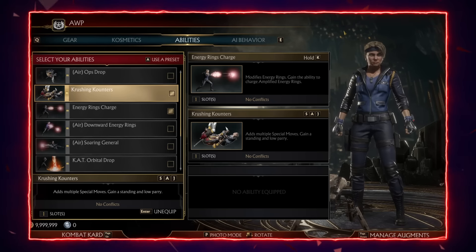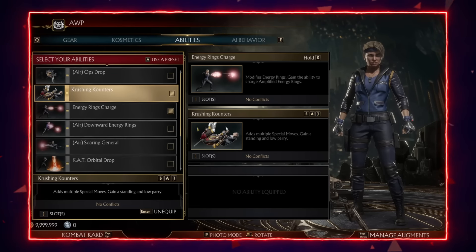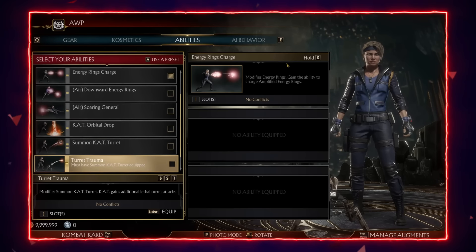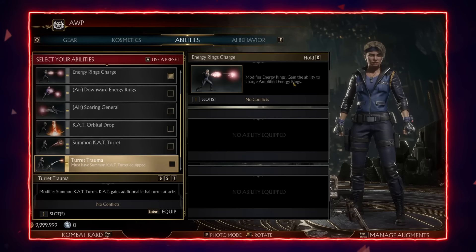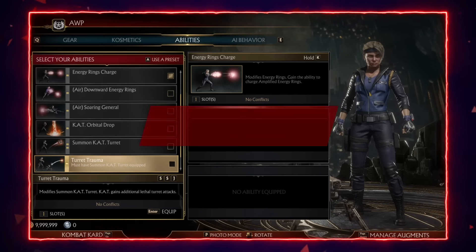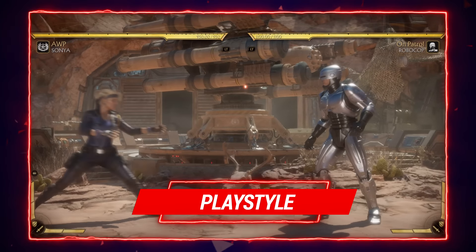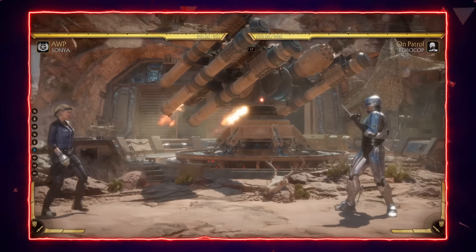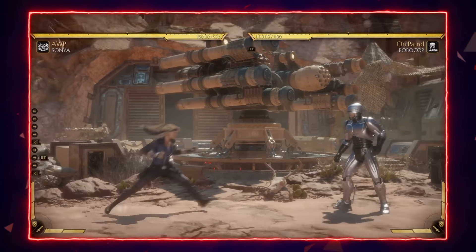Aside from that, there aren't really any key moves that all Sonya players use — it comes down to personal preference. I like the cat orbital drop or the drone drop, which gives her another zoning option. A lot of players like air marching orders, which is fantastic because it gives Sonya a jump kick with jump punch properties, meaning it keeps the opponent standing so you can get a full combo from it.